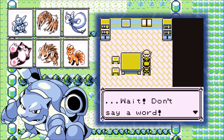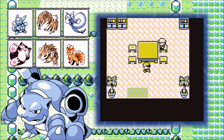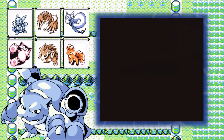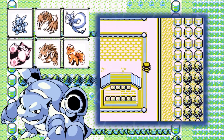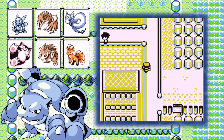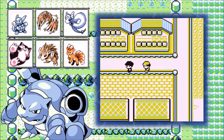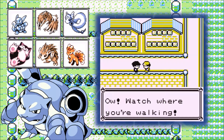We find Mr. Psychic's house. He gives us TM29, which is Psychic — the most powerful psychic move in the game, and it's definitely worth teaching to somebody. Most psychic types learn it by level up, so don't waste it on them. But definitely consider any other Pokémon that can learn it. A lot of normal types like Snorlax and Wigglytuff can learn it, so keep it in mind to counter their fighting weaknesses.